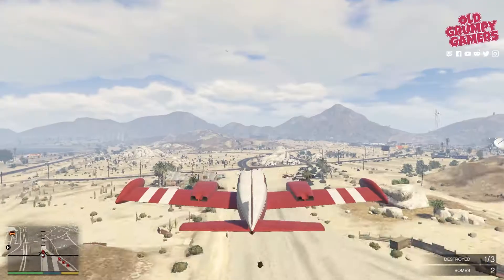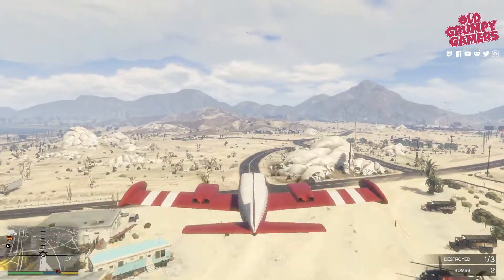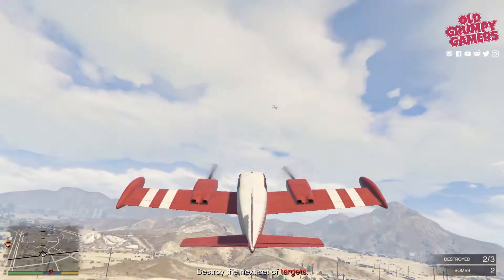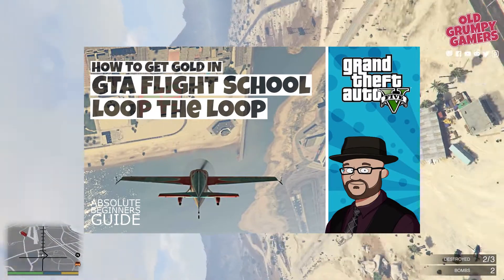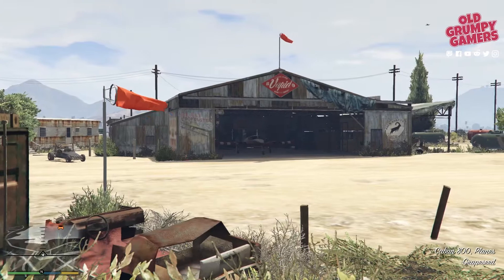Before starting this run I highly recommend grabbing a plane and practicing the split-S maneuver, where you do an inside half loop followed by a half barrel roll. If you've not seen this before, check out the flight school video linked up top or in the description below from around the two minute mark. Let's pick it up as we're pulling out of the hangar.